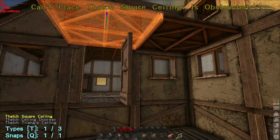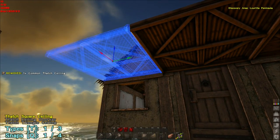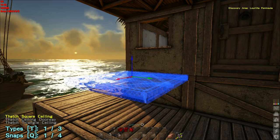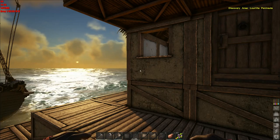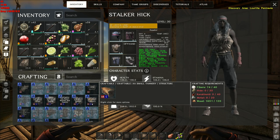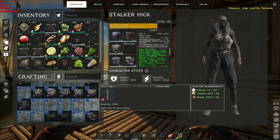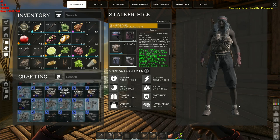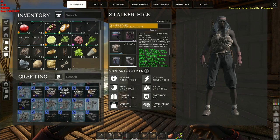Oh yeah, let's try. There we go. I don't really want a thick wood pillar - can I have a wood pillar? Thanks. Now do I need one at the other end or not? Let's have a look. At the other end I might just put something a little bit different.